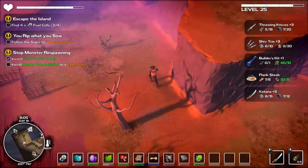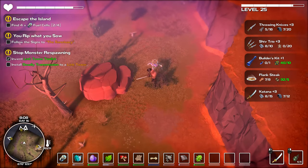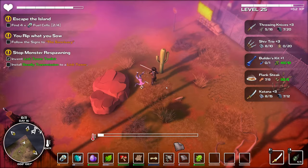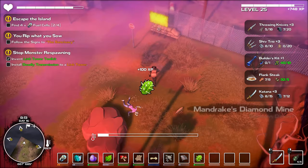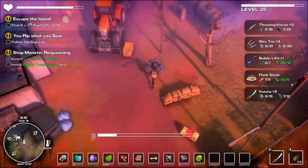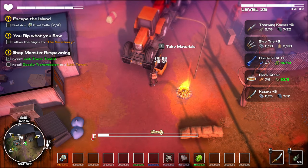I keep looking at the ground to see if it's going to give way on me. Maybe we'll get to that link tower now. Getting hot again — I'll grab some more cacti. Mandrake's Diamond Mine. I see a fireplace — let's go ahead and light that up so if something happens I'll respawn here. Toss our stuff in there and we should be at the link tower.